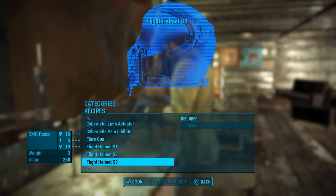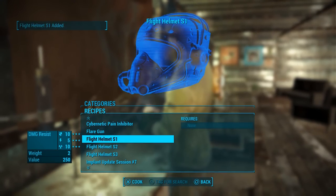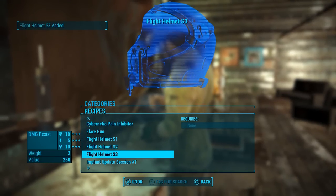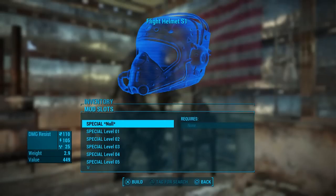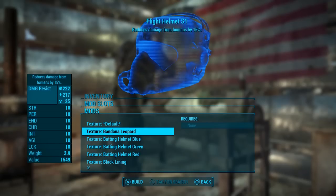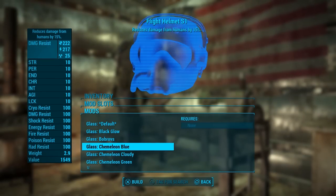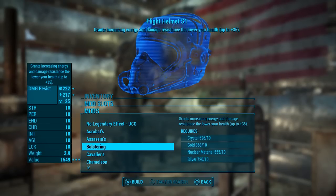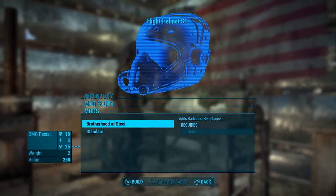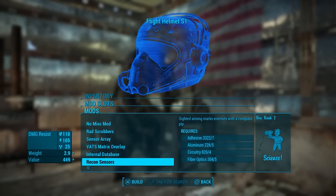At number 4 we have Special Flight Helmets and Eyeglasses by Boulderblazer. This mod adds one pair of eyeglasses and three different flight helmets that can be crafted at any chem station under the utility section. Once crafted you can modify them at the armor workbench with the following options: add 1 to 10 points to all of your special stats, add 10 to 100 to all damage resistances, change the texture and glass type of the eyeglasses and helmets, change the legendary effect, add ballistic weave, add lining similar to the vault suit, add the Brotherhood of Steel combat armor helmet mod which adds radiation resistance, and you can even add X01 power armor resistances.